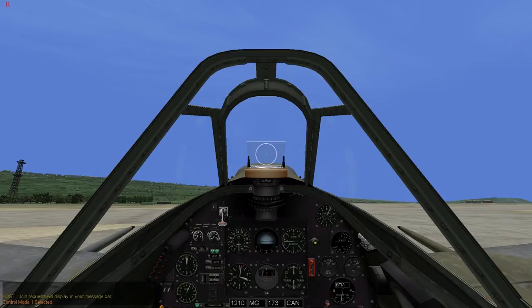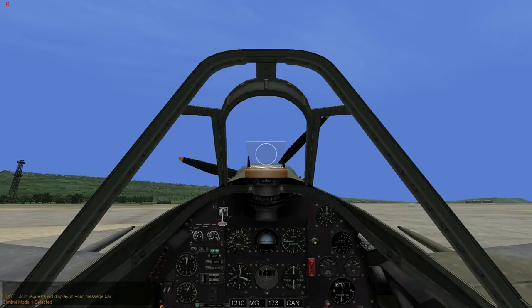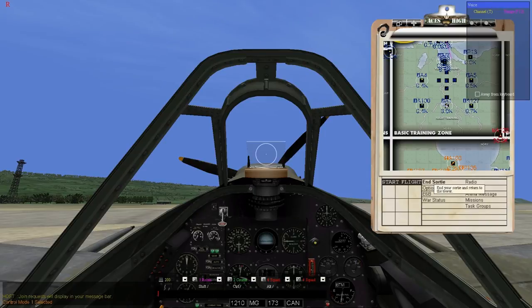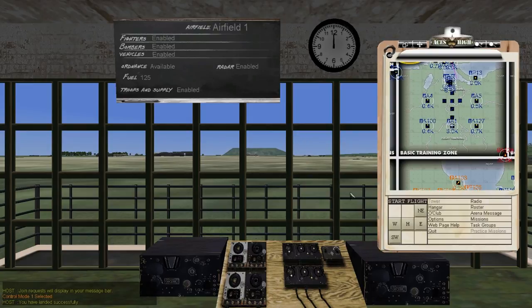Press E as in Echo to turn your motor off if you're going to come in to land. The main thing you want to do is make sure you get it on concrete — any concrete, anywhere, as long as it is friendly controlled, is a successful landing. Now press Escape and you can either click on 'end sortie', which will immediately send you back to the tower at the airfield you're at, or you can press the slash on your keyboard, which will bring up your text buffer, type in dot EF and press Enter. It ends and you should get a 'you've landed successfully' message. And that is your basic take off and landing in a Seafire.